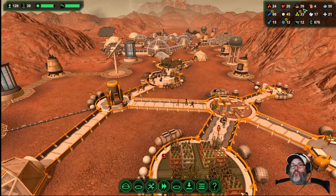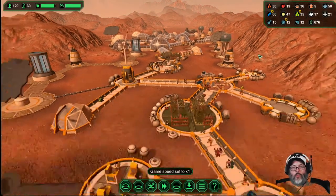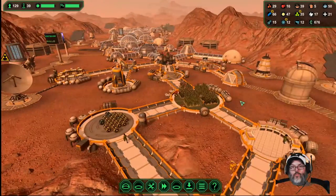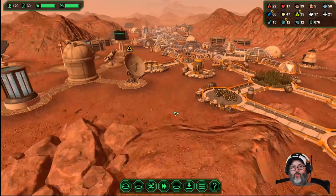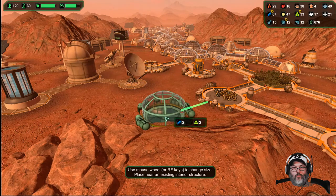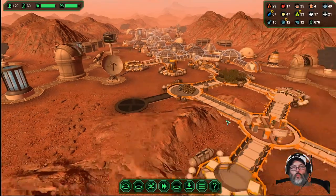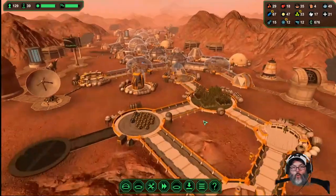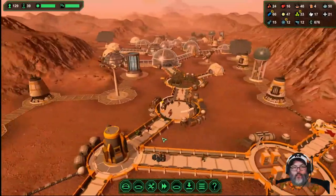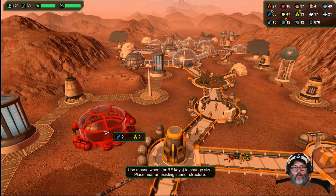So we've got food production going well — we're up to 40 meals. You know what I would like to build right now? We could build a bar. Remember, bars are great morale boosters. So I might want to build a couple of those.